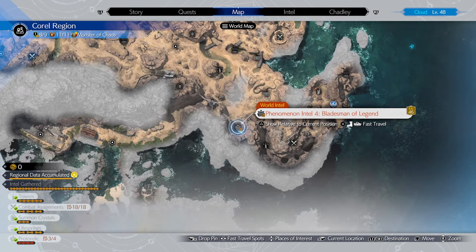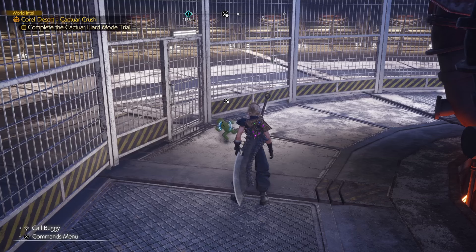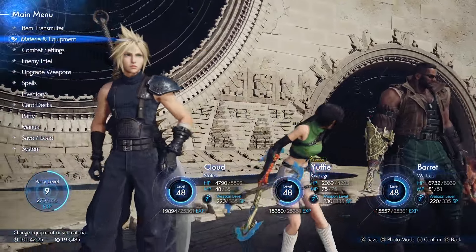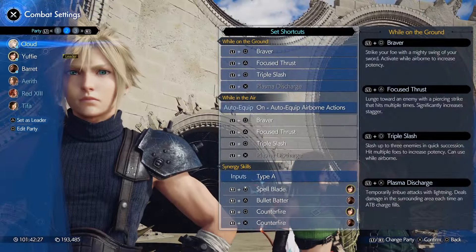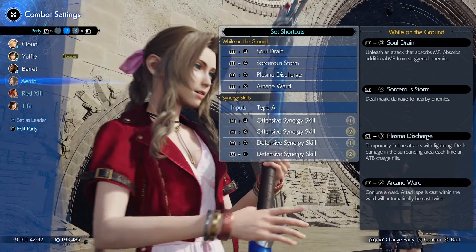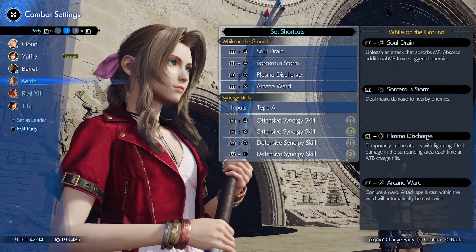To access this, you need to have beaten almost chapter 12 and you must have beaten all of the Cactar Crush in normal mode. For a quick setup guide, in the combat settings make sure Soul Drain and Sorceress Storm are both available.